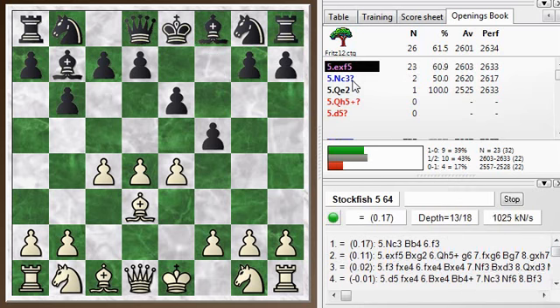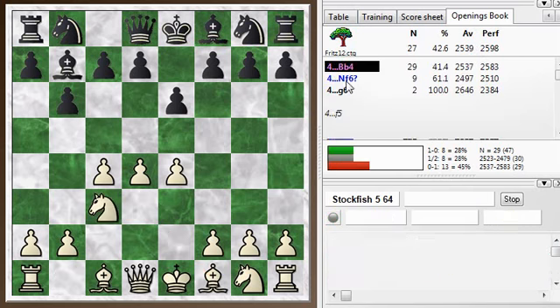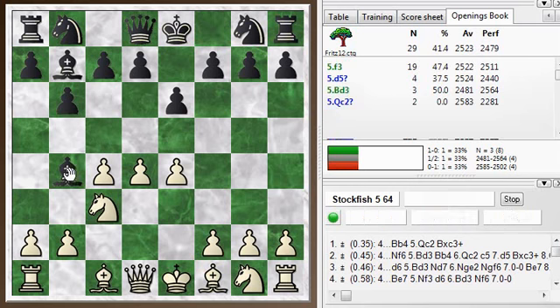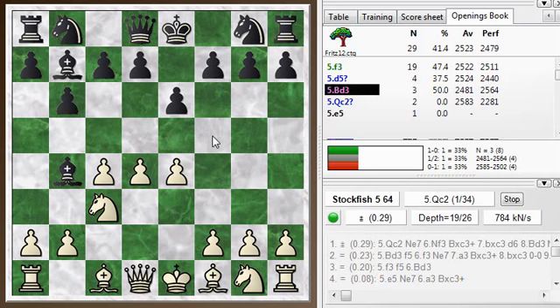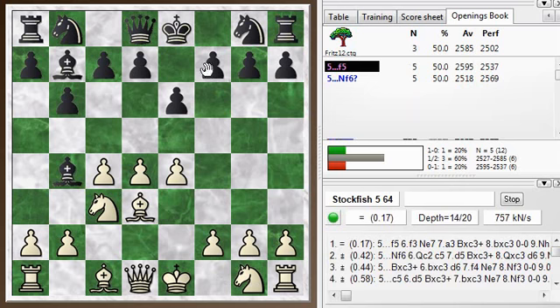So f5 there — knight c3 could be played, and then we'd transpose into the game. So I went knight c3 first, and he played bishop b4, pinning the knight and sort of encouraging me to develop my bishop. Although the engine says I could have tried queen c2 here, defending the pawn that way, and keeping the g-pawn defended so as to discourage the move f5. But I played bishop d3 here, also a reasonable choice.